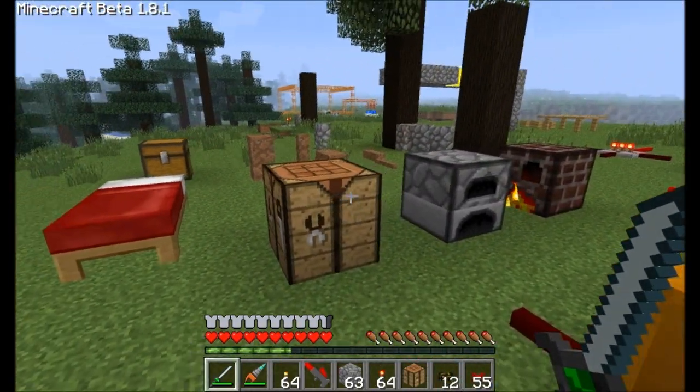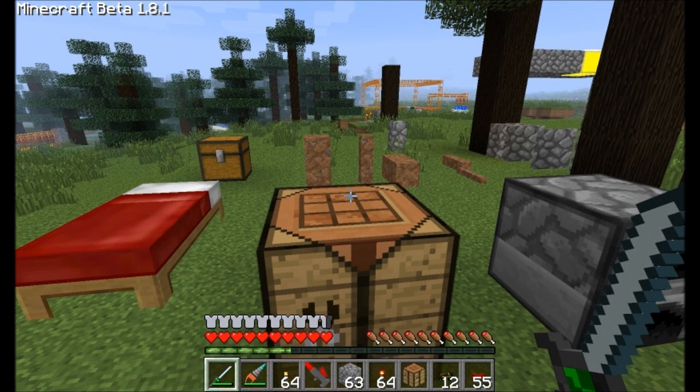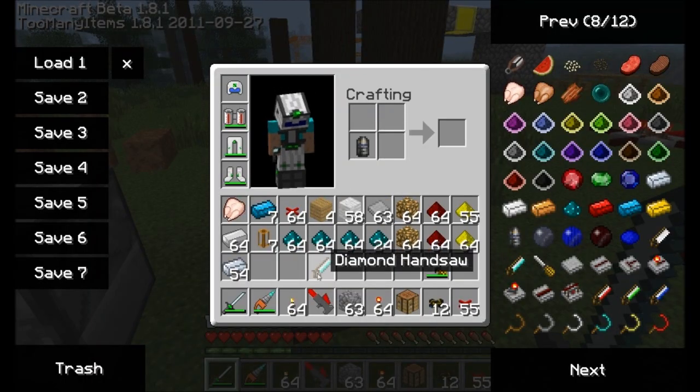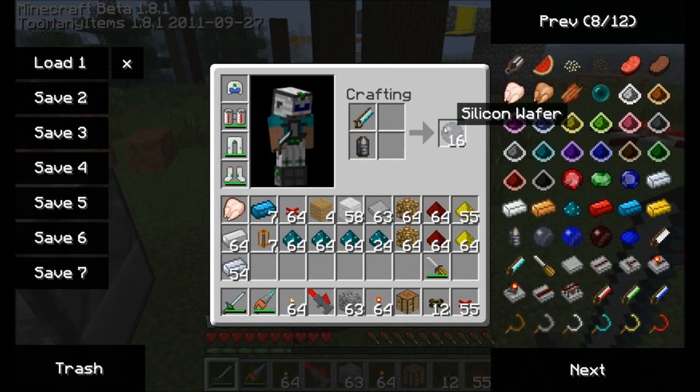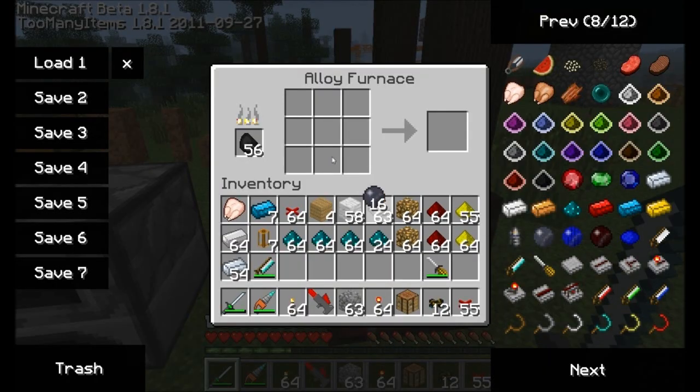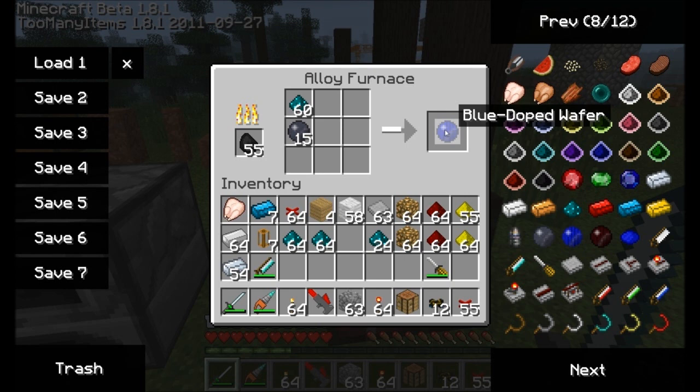So let's see what kind of electricity we can transmit and where we can transmit it to. Hopefully you watched the episode where I created a silicon wafer by making a silicon boule and combining it with a diamond handsaw to get 16 silicon wafers. I'm going to go ahead and put those silicon wafers in the alloy furnace with some Nicolite. We're going to get a blue silicon wafer by using one of these silicon wafers and four Nicolite, and that gives us a blue-doped wafer, kind of like the red-doped wafer from a previous episode.